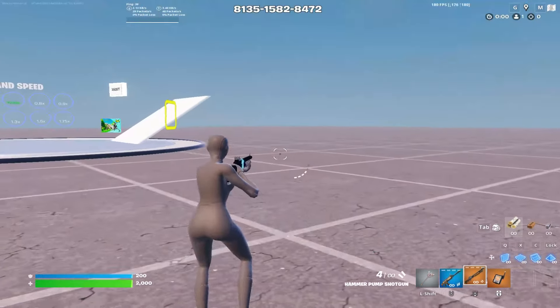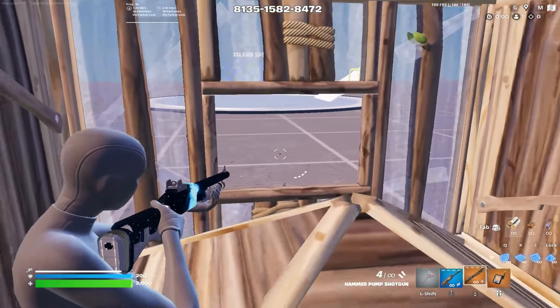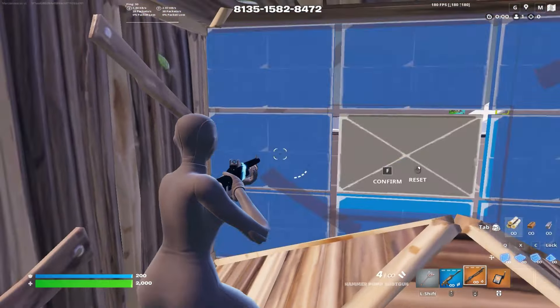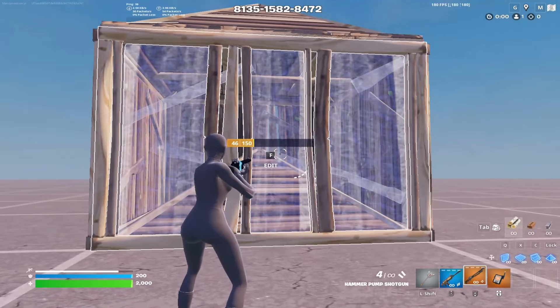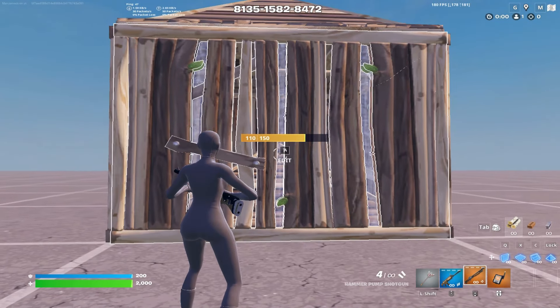When you open this middle window edit, you are exposing yourself to the player within the box — you're going to be exposing yourself if you're stood right there, and this player is immediately going to go for a shot on you. This is where the trick comes in: when you edit this window, you immediately go to reset the window right there. His shot that he fires trying to hit you actually ends up breaking the wall.